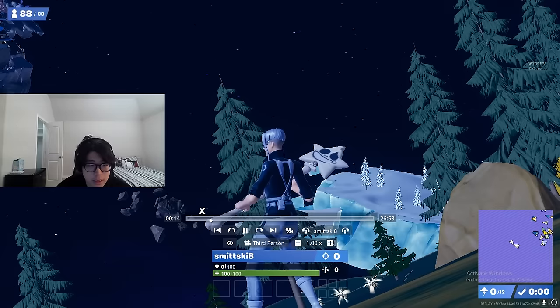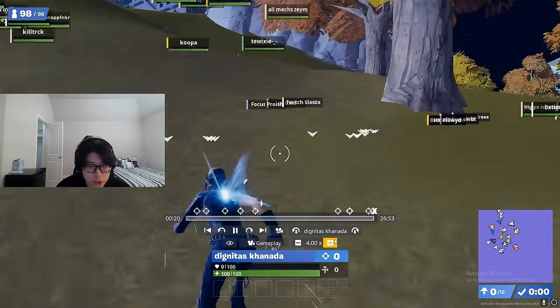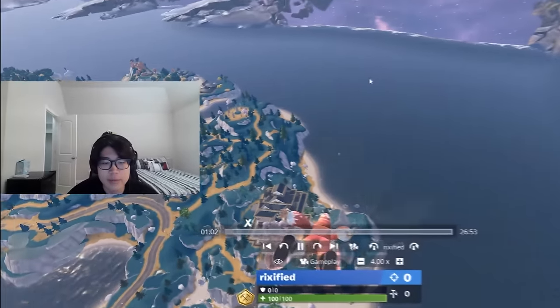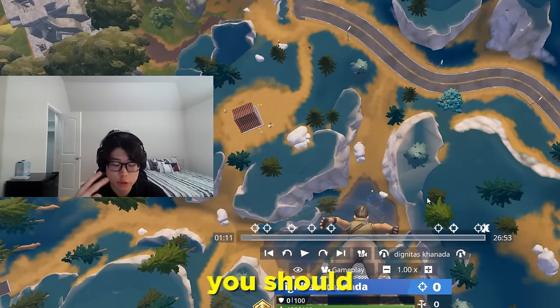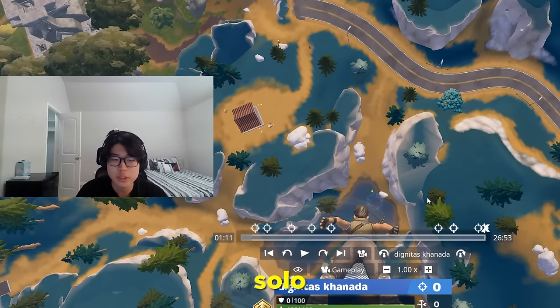A lot of you guys are struggling on where to land, what to do, how to win. Let's get right into it. You guys know I own a race track on every region — you guys seen me recently, back from Copenhagen, five on Atomic Station. First things first, whenever you're landing at a spot, you should land somewhere that has good mats, good heals, and you shouldn't try to play shambles.